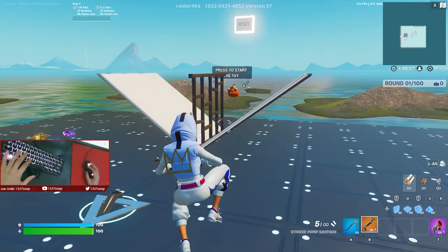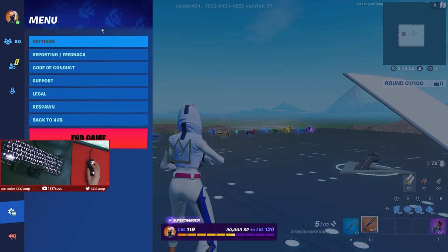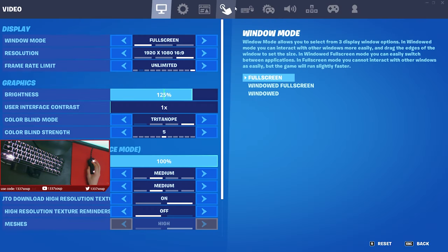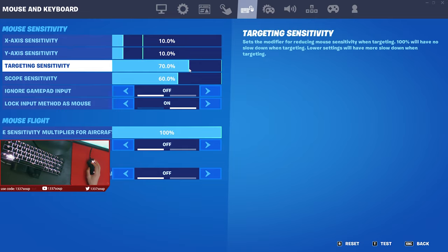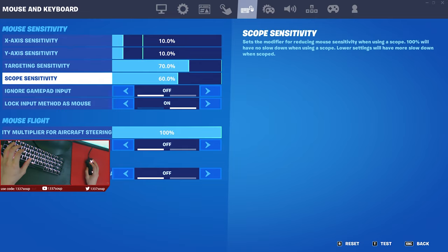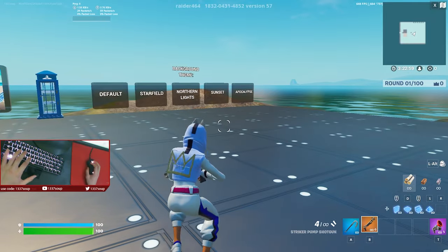Now that I've got my joystick settings out of the way, I'm going to show you guys my sensitivities. My DPI is 1100, my X and Y sense is 10%, targeting sense is 70%, and my scope sensitivity is 60%.